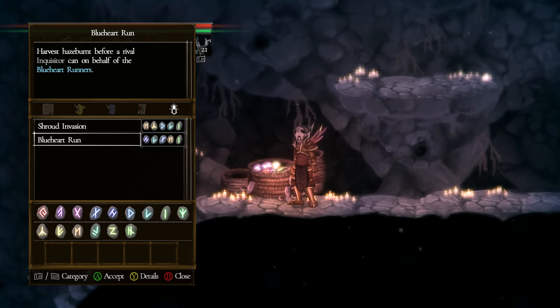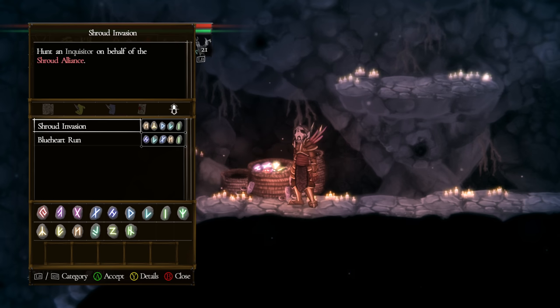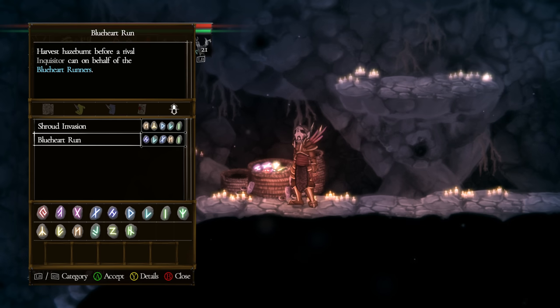The Blue Heart Runners is a unique invasion covenant. You invade into a world and go after Hazeburn — shambling versions of typical enemies that spawn while mages are active. Your goal is to hunt those Hazeburn and collect their drops. You also get items to hide in the world, disrupting the host and weakening them, and you can then decide whether to kill the host or not. It's PvE-focused, unlike Shroud which specifically tries to kill the host.